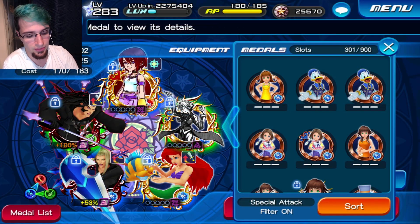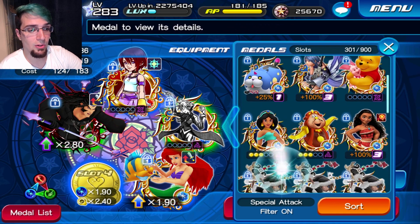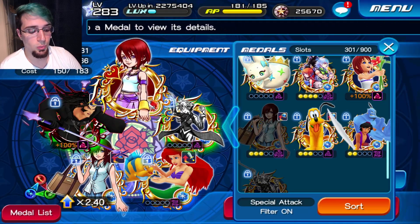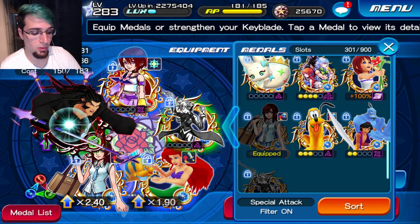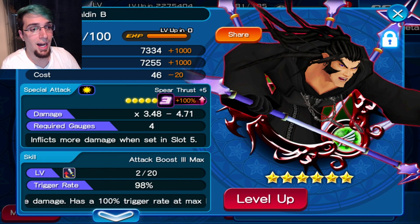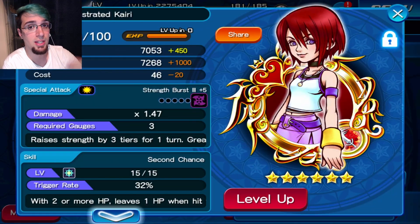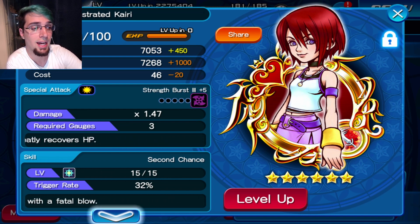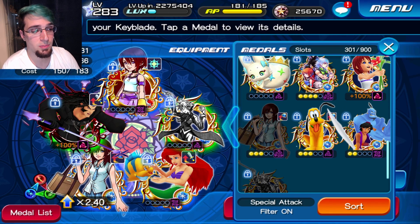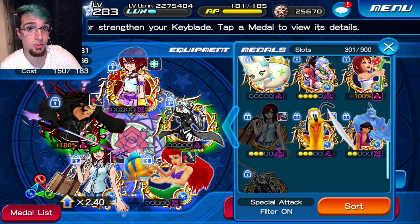I'm going to make one change: instead of using Vexen and going very safe, I'm going to add an Illustrated Kairi 2, which is the banner out right now. If you don't have one, I really recommend getting one. She restores SP, and the reason that's so important is I always want to be able to activate my two buff medals plus Zaldan B every enemy. If I don't have enough SP I can't do this. Kairi is actually more important here — I'm going to make sure she has Defense Boost 2, since my other Kairi has Second Chance. We need the SP restore, so we're taking out Vexen.